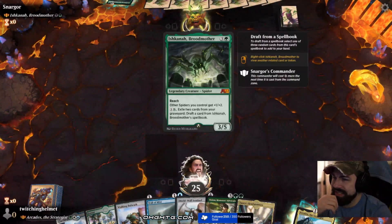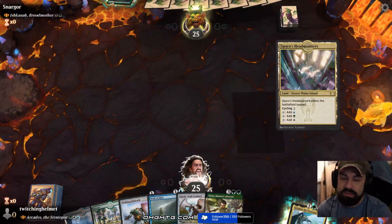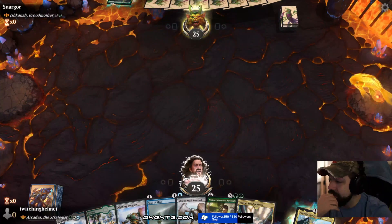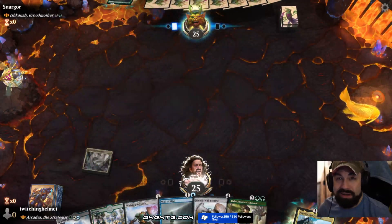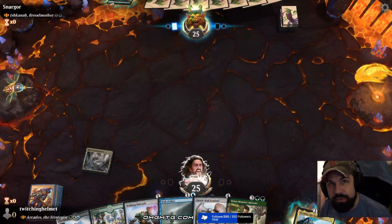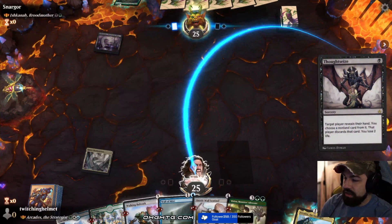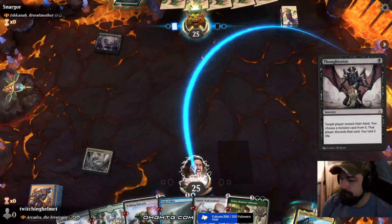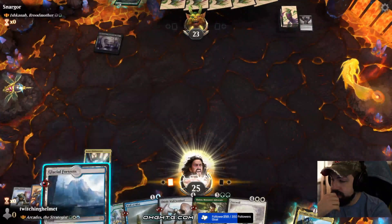We are facing Ishkana Broodmother — it is the drafting spiders commander deck. Drafting and conjuring spells is an Arena-only option. I like it a lot personally in Historic Brawl. It's definitely something I like to see, but who knows if it'll stick around due to it being Arena-only. My first opinion — I love it altogether in Historic Brawl, as long as they don't nerf cards over and over again. Turn one they get rid of the walking, alright. Let's play Wall of Mist.